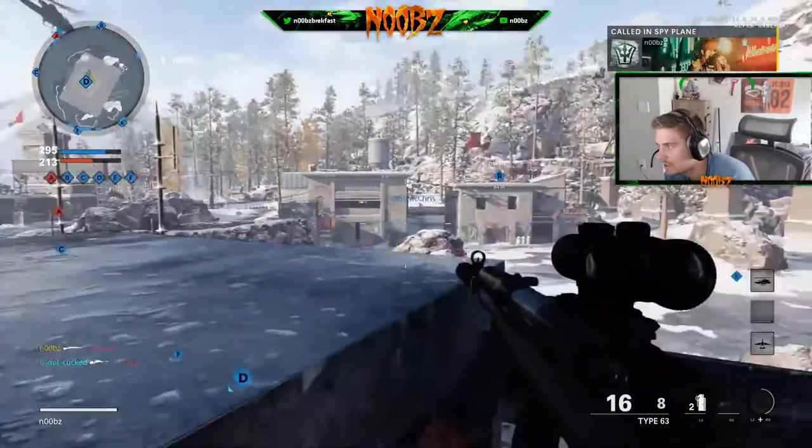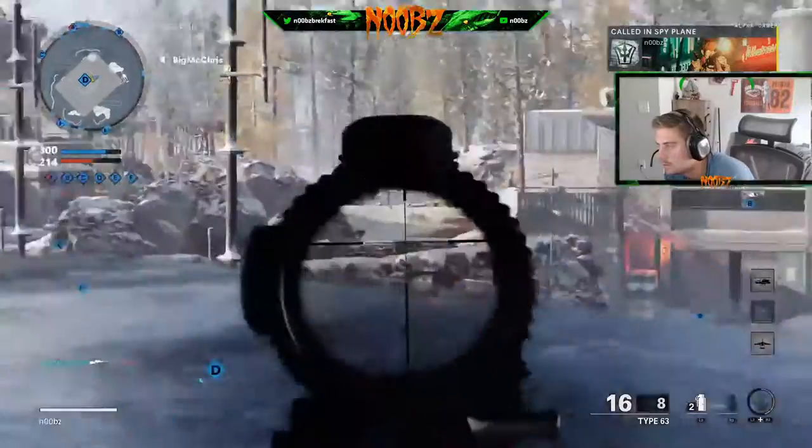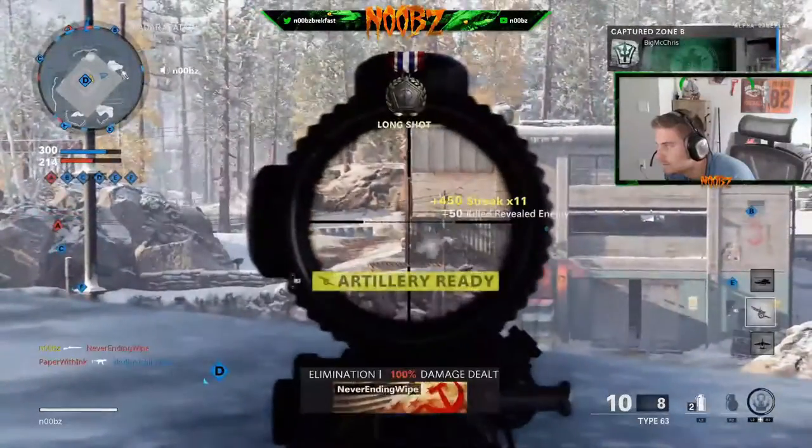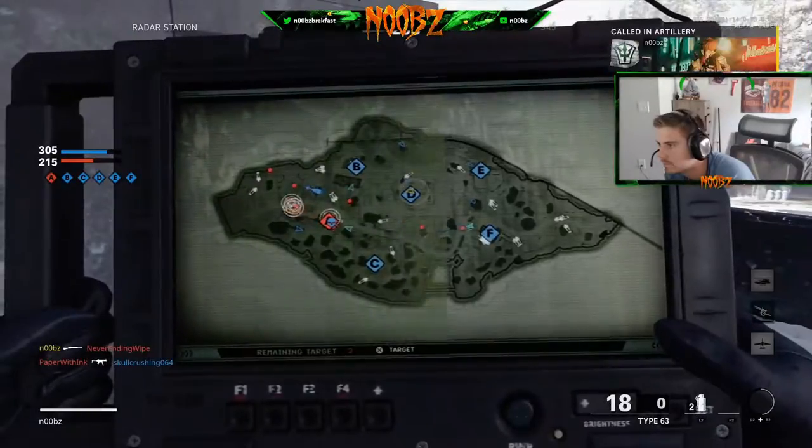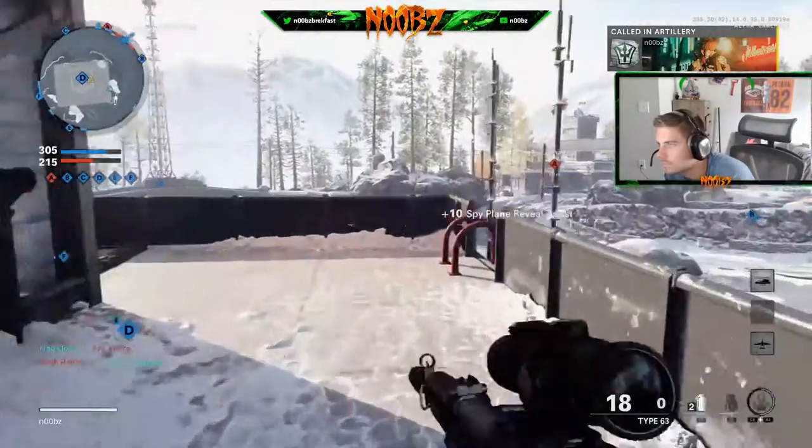Mosscat was a really good three-lane map — I liked that one. And the satellite map just needed to tone down the ability to head glitch with the sniper and see the entire map from the sides. So we'll see what they do with that.